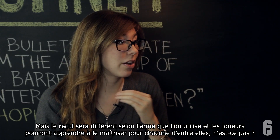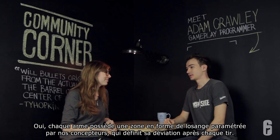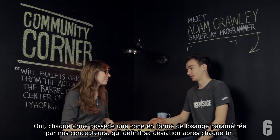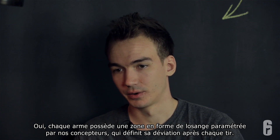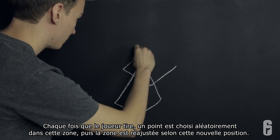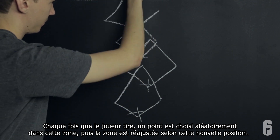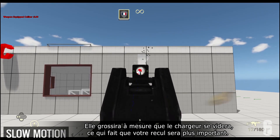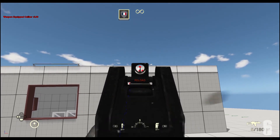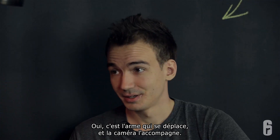So basically, every gun will have its own weapon signature and players are going to be able to learn it, correct? Yeah, so each gun has a diamond that is configurable by our designers, which defines where the gun will go after each shot the player takes. Every single time the player shoots, we choose a point randomly within that diamond, and then that diamond is adjusted based on where the shot ends up. The diamond will grow over time, so that you get more intense recoil at the end of a magazine. It's not the bullets that are randomly shot — it's the gun that randomly reacts.